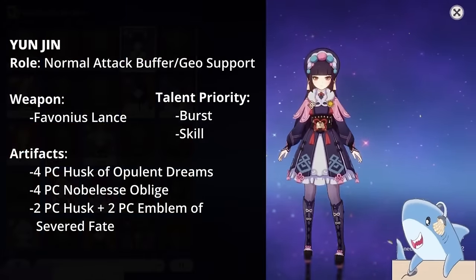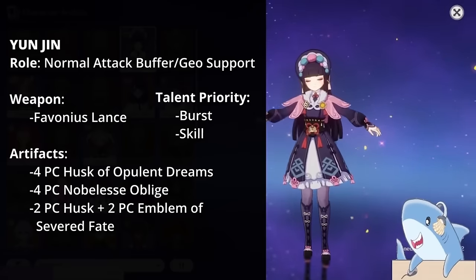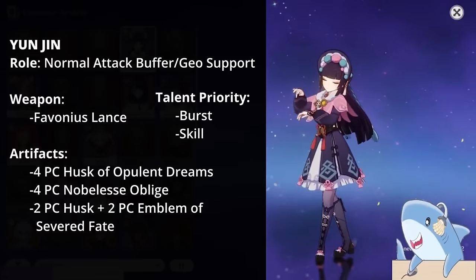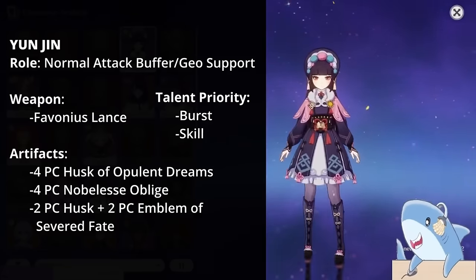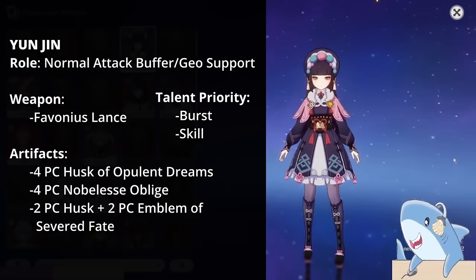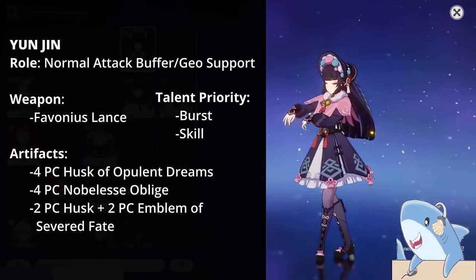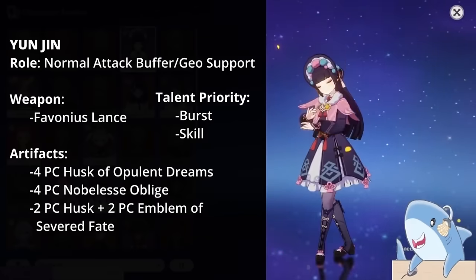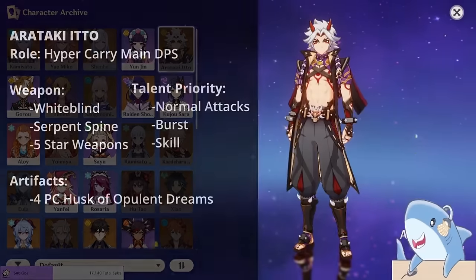Yunjin. Yunjin is a defensive support character who benefits from defense scaling, so the 4-piece Husk of Opulent Dreams is a great choice. Build her focusing on defense with a Defense Headpiece, Defense Goblet, and Defense Sands. For weapons, the Favonius Spear is a good option because it helps recharge energy for your entire team. Focus on leveling her Burst, then potentially her Skill, and skip her Normal Attacks entirely.